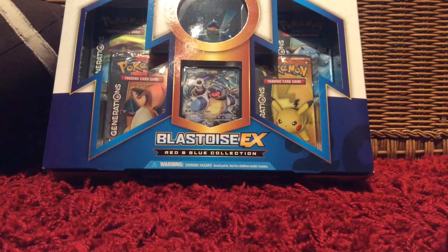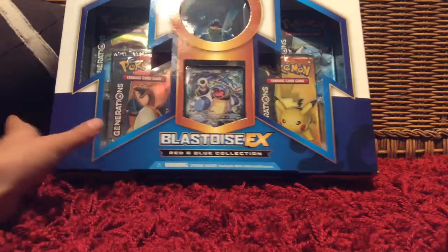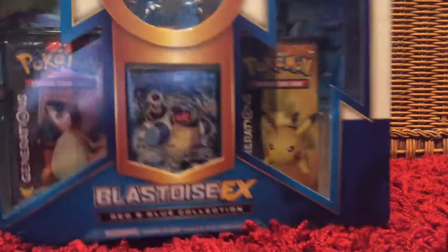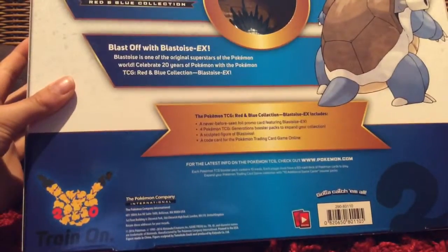Hello and welcome back to my video. Today I'm going to be opening up the Blastoise EX Bright and Blue Collection Generations Pack. It comes with the Blastoise EX card and a Blastoise figure. On the back is the Blastoise EX card and some information, so I'll come back once I've opened it.